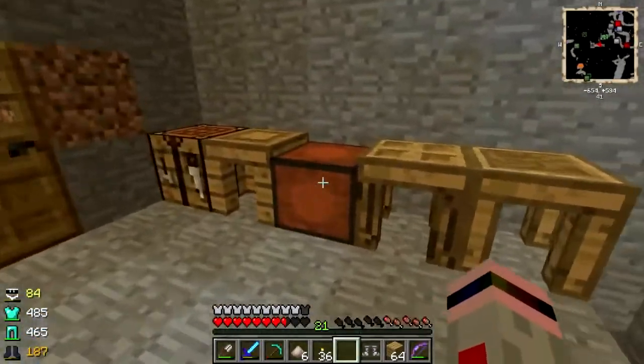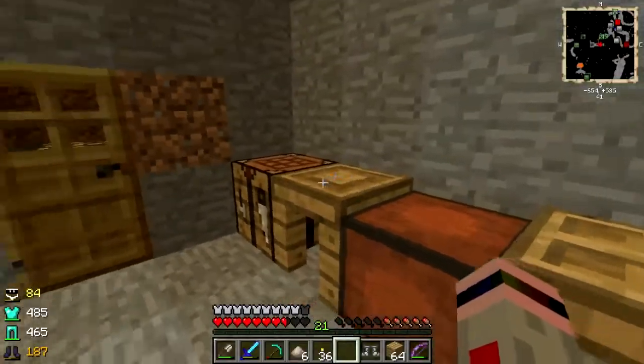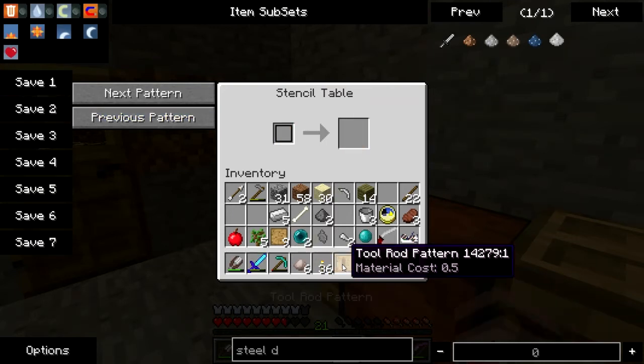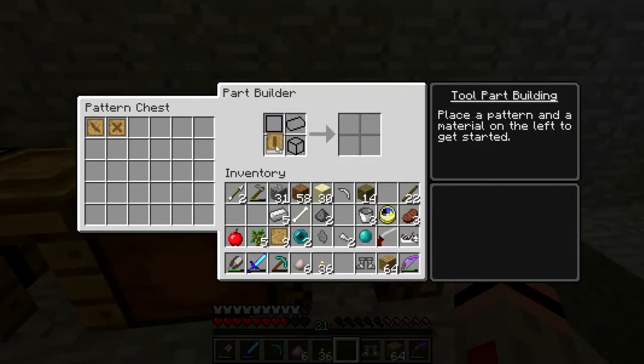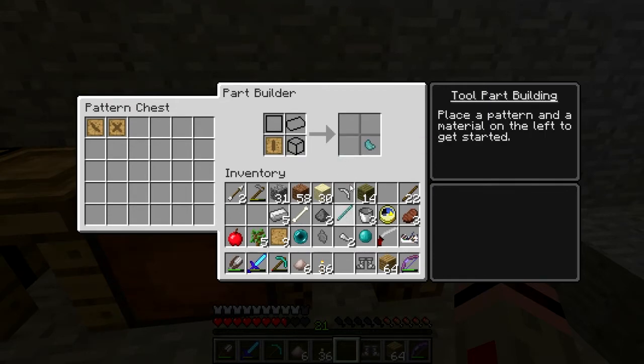So now I'm going to make a tool rod pattern. Different materials have different characteristics - I'm gonna make a slime tool rod because that's got some ridiculous durability on it.